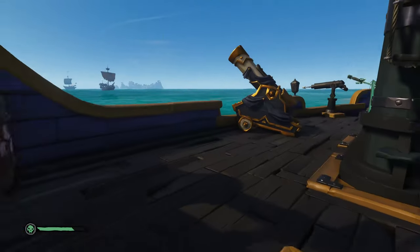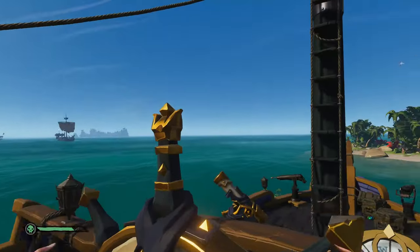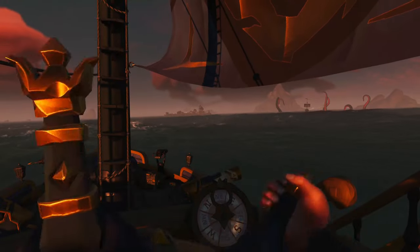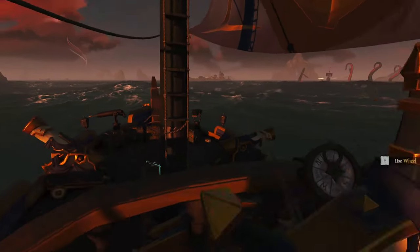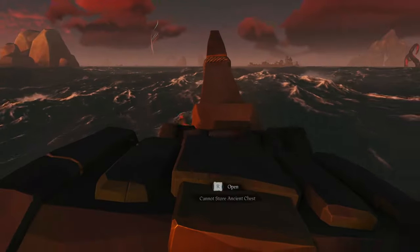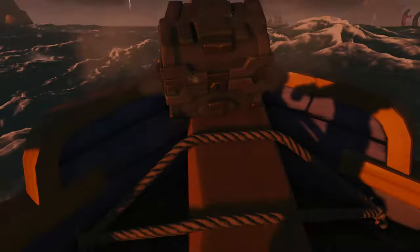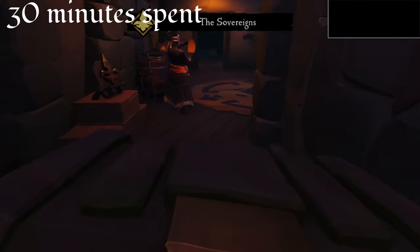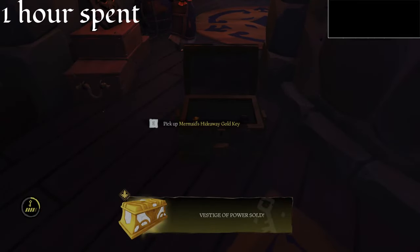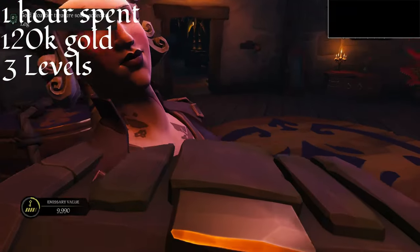After I reached emissary grade 4, the area started picking up in player and world event traffic — many players, skeleton ships, a kraken, and other dangers lurking less than an island away. I decided it was time to go sell what I had. I got five keys in about 30 minutes and one special item, and I was only at emissary grade 4. With this I made a total of about 60k gold and 1.5 levels of reputation, meaning in an hour solo you could get about 120k gold per hour and three levels of rep per hour.